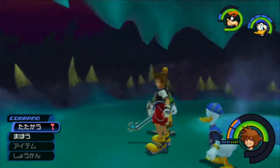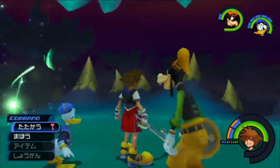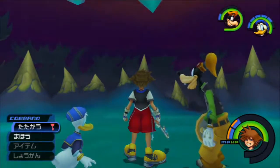Next up on the list is Chernobog, which we'll get into by falling in that pit right there. I'll leave the camera like this because this is how it finishes off as you're leaving the Hollow Bastion Portal, and you can just do a dodge roll backwards to get into the fight.